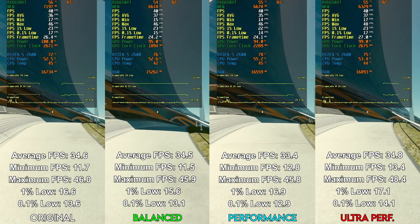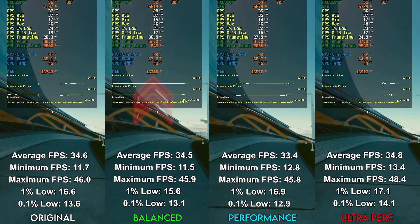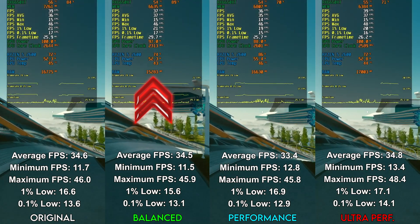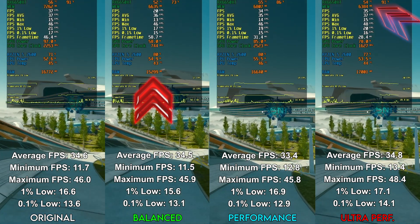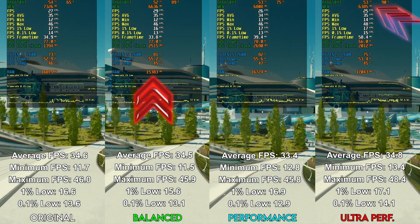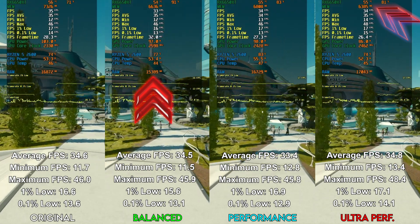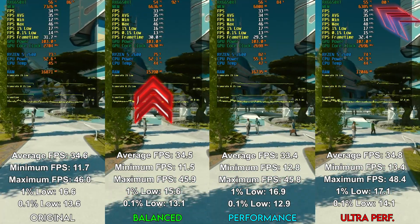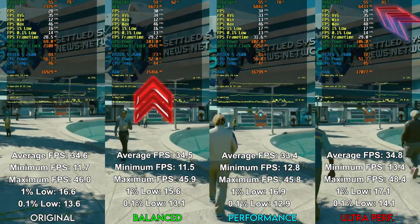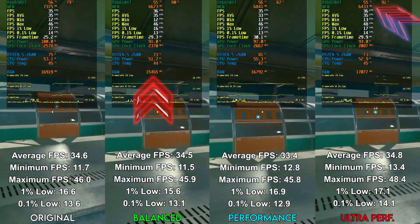When it comes to RAM and VRAM usage, the story is very interesting. The balanced version consumed the least RAM, on average about 1.5GB less than original settings or any of the other versions, but the ultra performance version consumed the least VRAM on GPU, on average about 1GB less than original. This is actually pretty useful, though it's slightly sad that the positive effects are split between two mod versions rather than having one with everything.